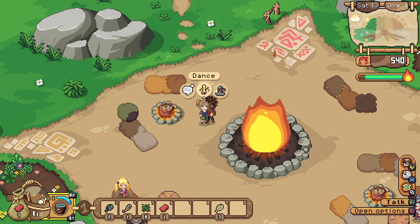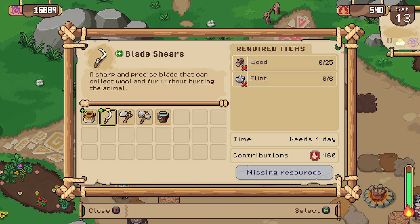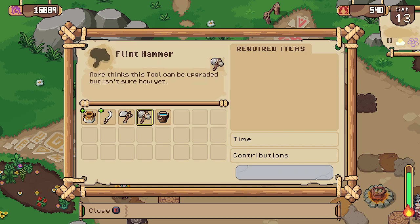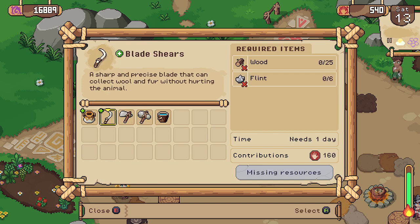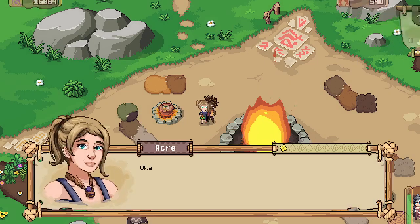Let's see what else we can get made. We can get the milker which requires flint and stone, or we can do the blade shears — that requires wood and flint. So they both require flint. And the water bucket — we haven't unlocked that yet. The others aren't unlocked just yet, so we can still make these two, but we'll need some flint.